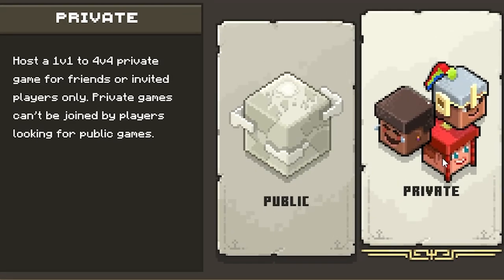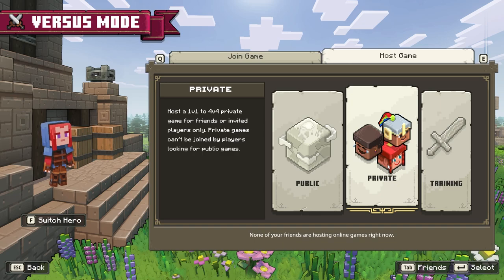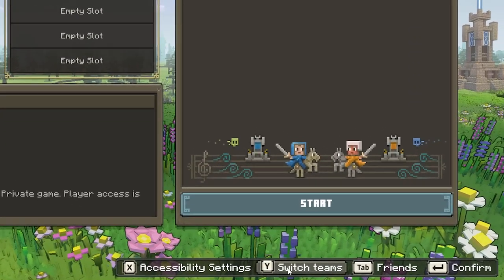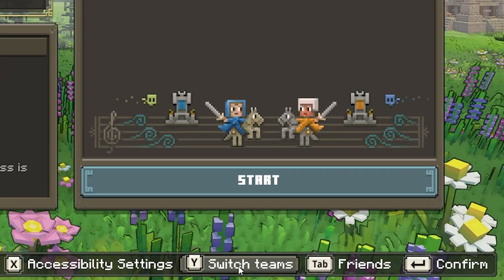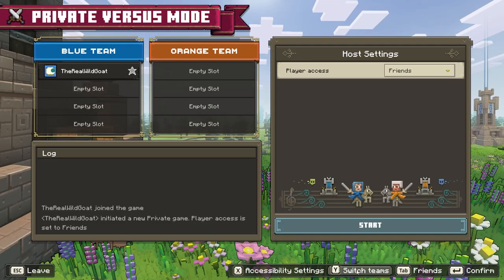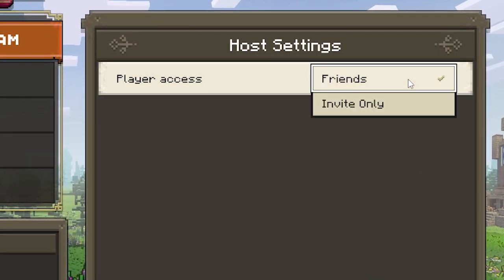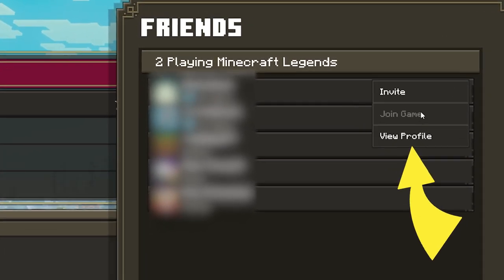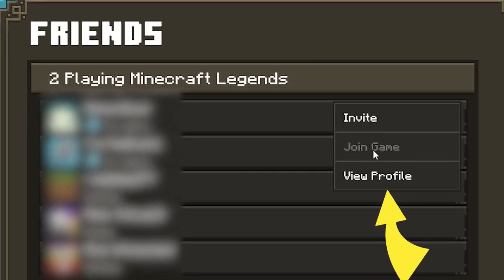Private match is set up very differently. You can go 1v1 all the way up to 4v4, and you can invite your friends only — this is not open to anyone looking for public matches. The big benefit is that you can switch teams here, which is what you're looking for to be on the same team with your friends. At this time, this is not available in public matches — if somebody finds it, please let me know in the comments. You can select invite only or friends, then go to your friends tab and invite whoever you'd like.